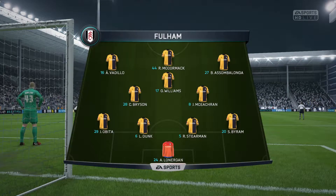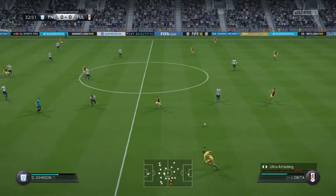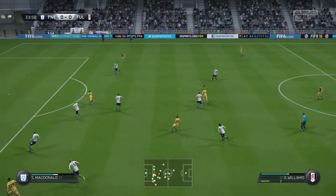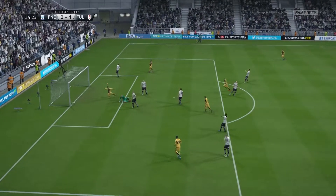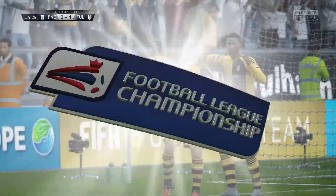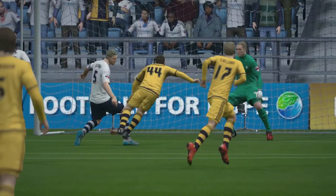Last game of the episode — against Preston, another team we should realistically be winning. We beat them 4-1 at home earlier in the season so yeah, we should be winning again. McCormack gets put through one-on-one with Kirkland and he slots it into the corner. Great ball to him — McCormack is not going to miss there, even though he missed that chance against Nottingham Forest earlier.